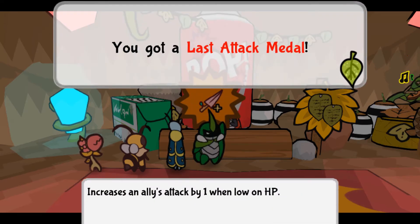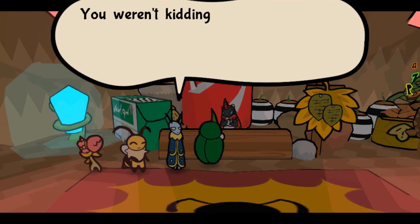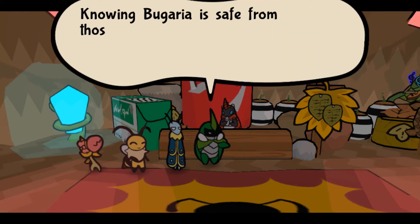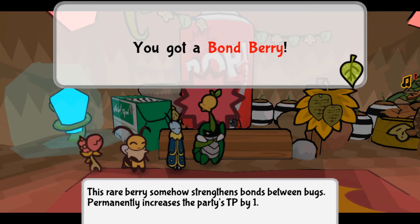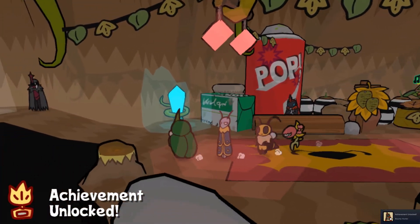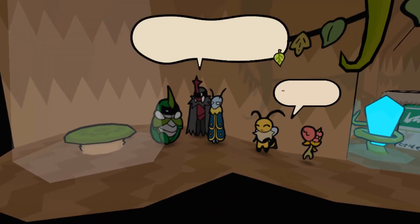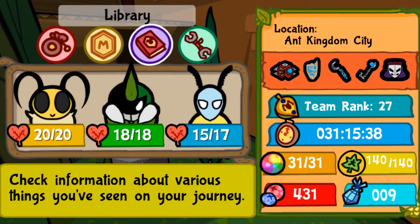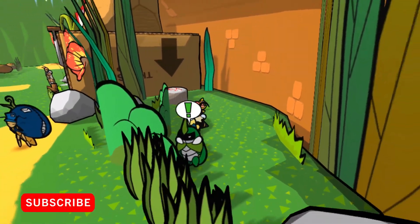The Empower medal lets Leif give additional strength to V, and even if V dies I can always use Kabo to revive her using TP. I don't know if it's going to work in front of the Wasp King, but we'll find out in the next video. Here is the coal — yes! Here's your reward: the Last Attack medal increases an ally's attack by one when low on HP, plus 50 berries. Achievement unlocked!